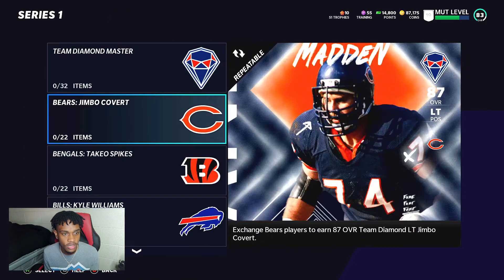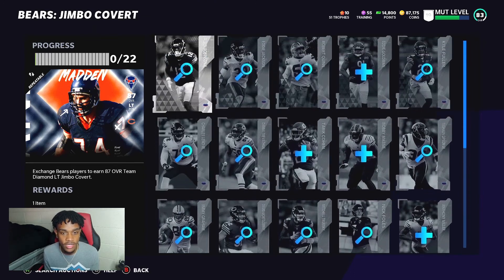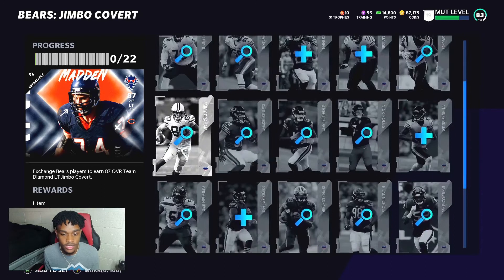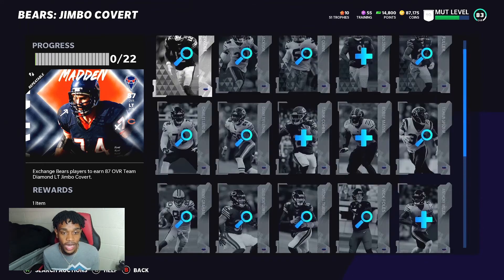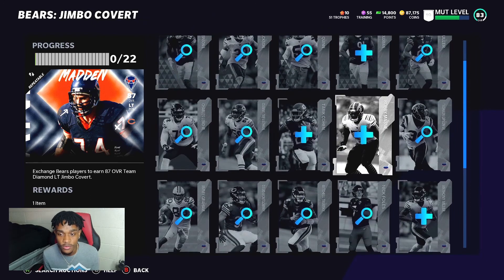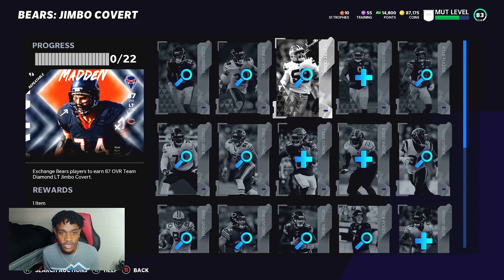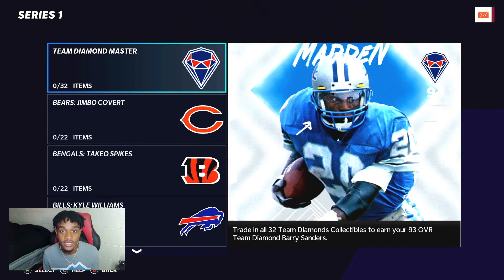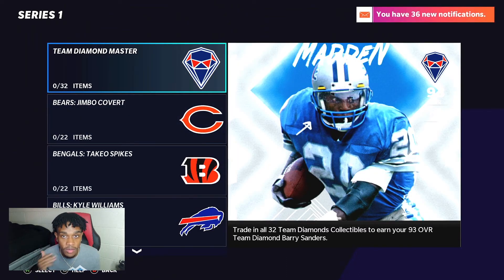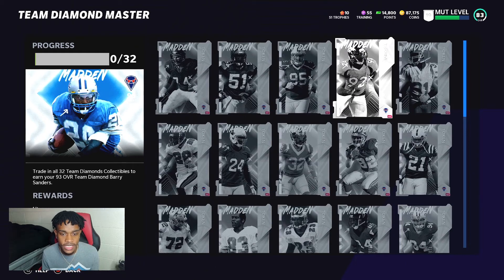To show you what a set looks like: you collect elites and golds and put them into the set to receive the player. I'm pretty sure you also get the power-up, though I'm not 100% certain. Make sure when you're opening packs on day one you don't just sell everything — check the market price first, because these cards will feed into these sets.